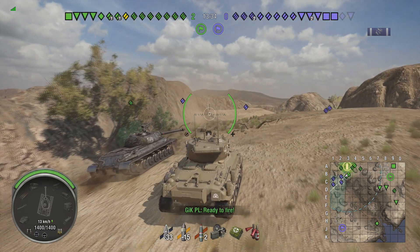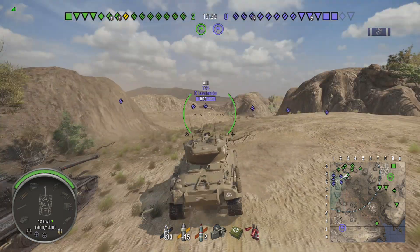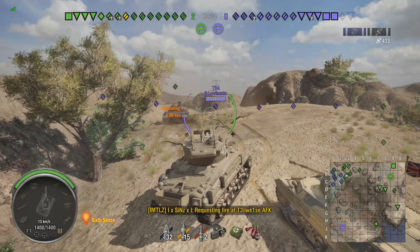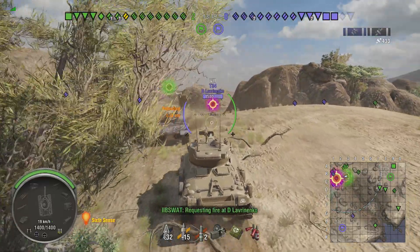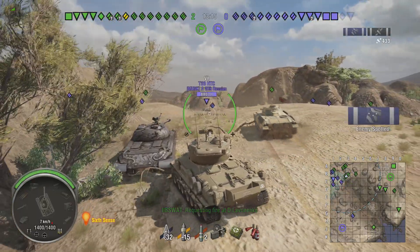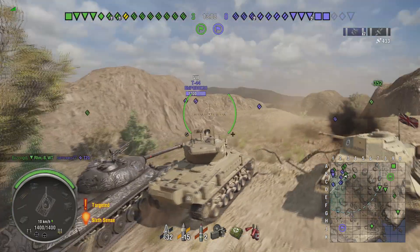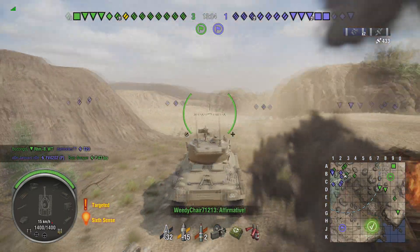Pushing up to this position, somebody I know is right here in front of me — Jamis, one of my subscribers and Discord members, is in the FV4202P on the enemy team. We're going to have to try and take him out. Unfortunately we get blocked by the Alpine Tiger right here — we could have had a really good shot on the side of that T28 Prototype.